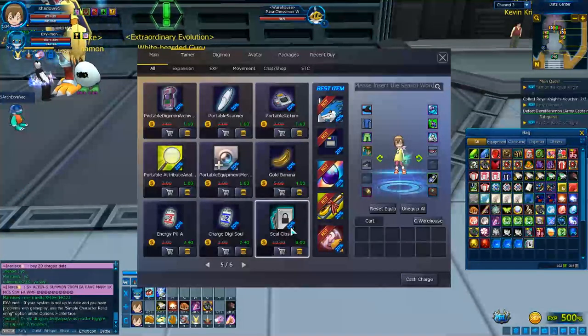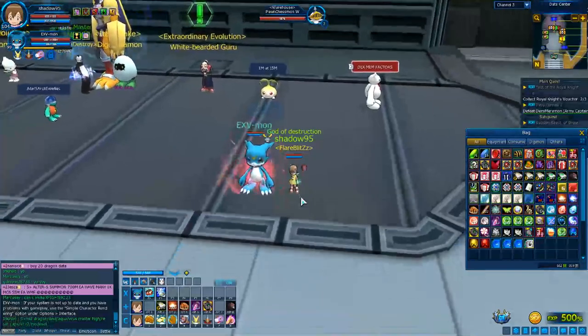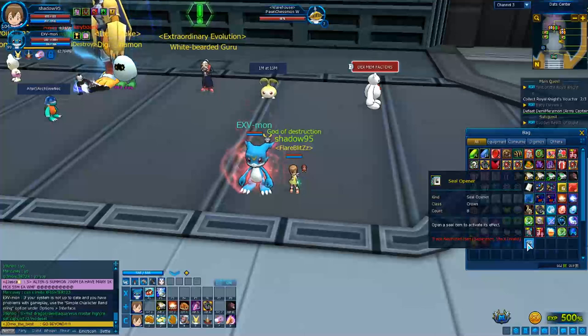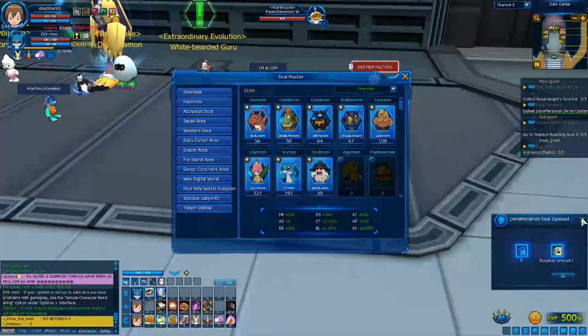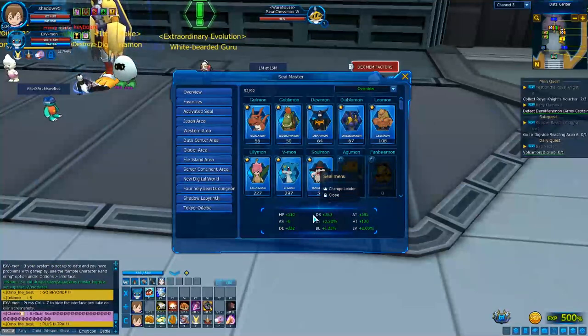The seal closer is cheaper than the seal opener, but it does something different. They may look similar in price sometimes, but the seal opener is used to open and activate a seal, while the seal closer is used to deactivate the seal and remove it from your collection. For example, right-clicking a seal lets you open it with the opener, but right-clicking with the seal closer shows a 'close' option that removes the seal from your collection.